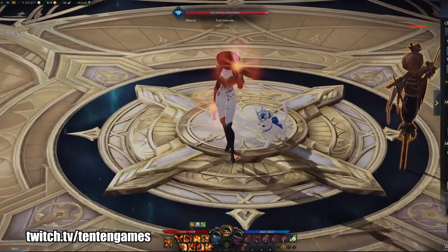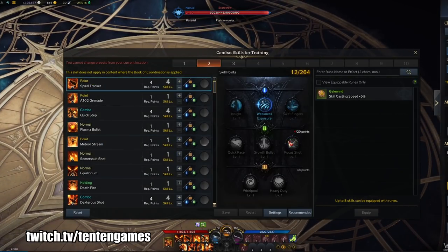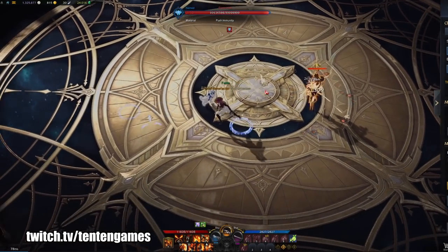Here is how to play Gunslinger. Your attacks with the Weakness Exposure tripod will provide a buff to your entire party, and this is the primary thing you'll want to watch out for. A couple of your skills provide this buff. The most important one is Spiral Tracker, which is fairly easy to use.